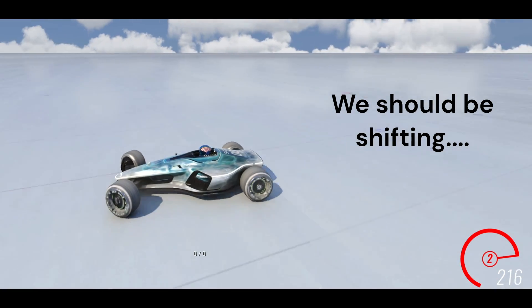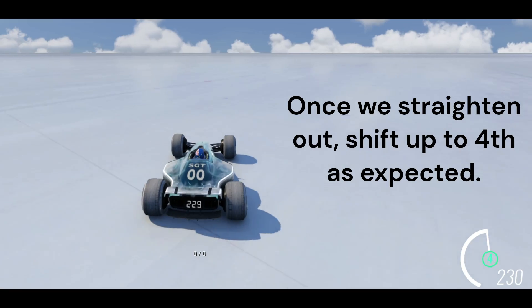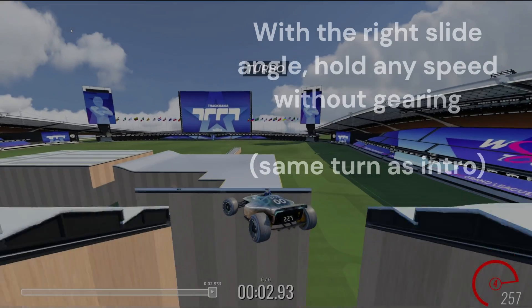The gear the car wants to go into is still based on its speed — that much hasn't changed. However, whether the car actually shifts or not is also decided by the angle that you're sliding at.